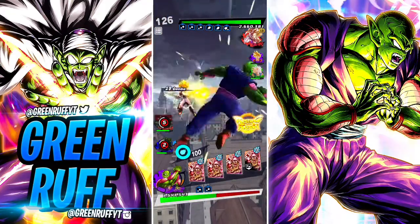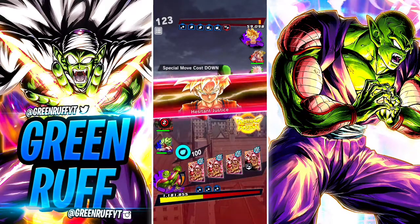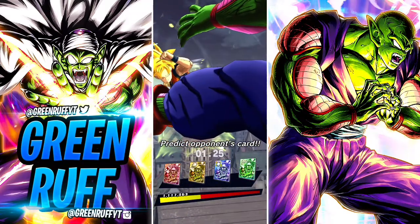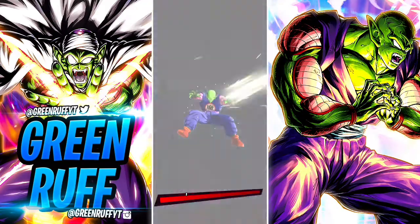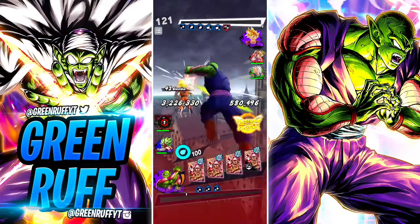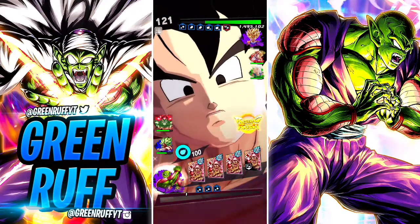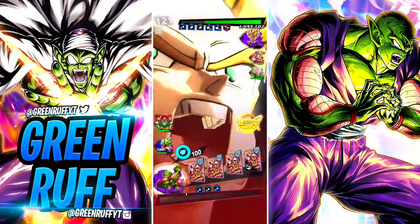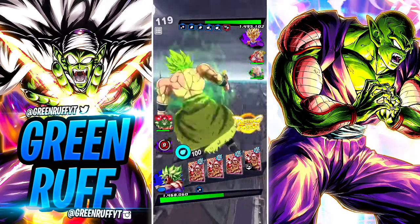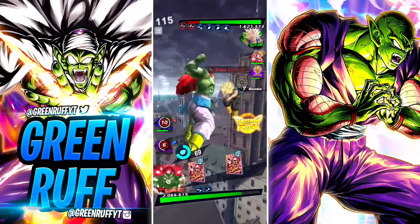Gohan's gonna do a ton of damage for sure. He's gonna rush — makes sense. Let's pick green. That green card animation for Bojack is amazing, can't even lie. He revives back — that revive animation is amazing. Let's go to Bojack, put that damage on him.